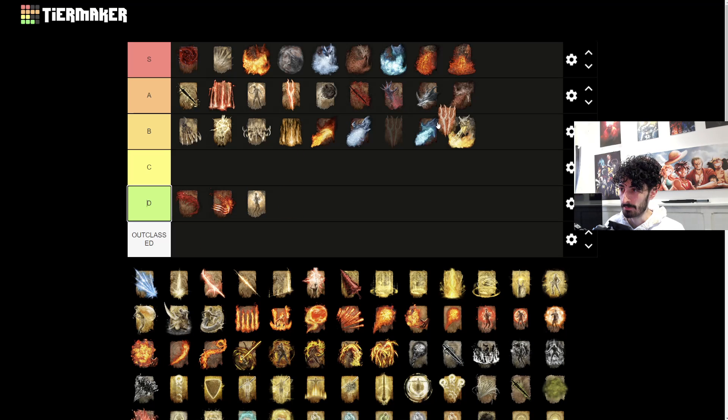Fortissax's Lightning Spear - I like this one a little bit less than the other one purely because it consumes a lot more FP. It's a longer animation and pretty much does the exact same thing. Obviously it does more damage but I just feel like the other one is way more consistent.